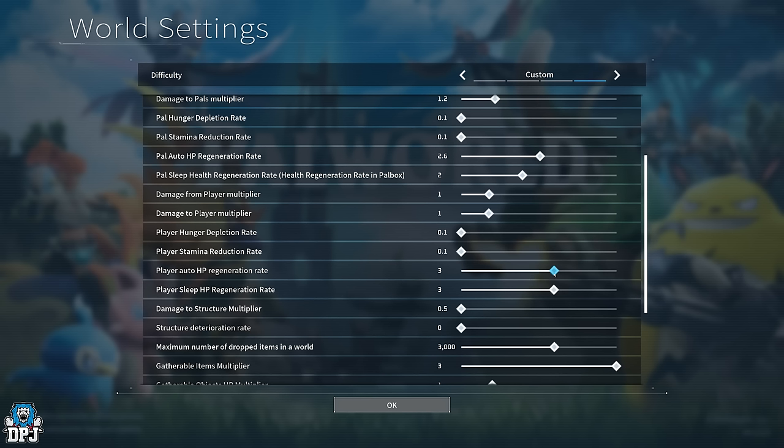Player auto HP regeneration rate — a value of 3 is perfectly fine here. Don't think it's overpowered; try it yourself and you'll see that in battle, your HP and shield mid-to-late game just aren't enough. Having a buff to regeneration rate is pretty valuable, and that's what a 3 provides. Same with player sleep HP regeneration rate — pull that to 3 as well, which feels just about right.